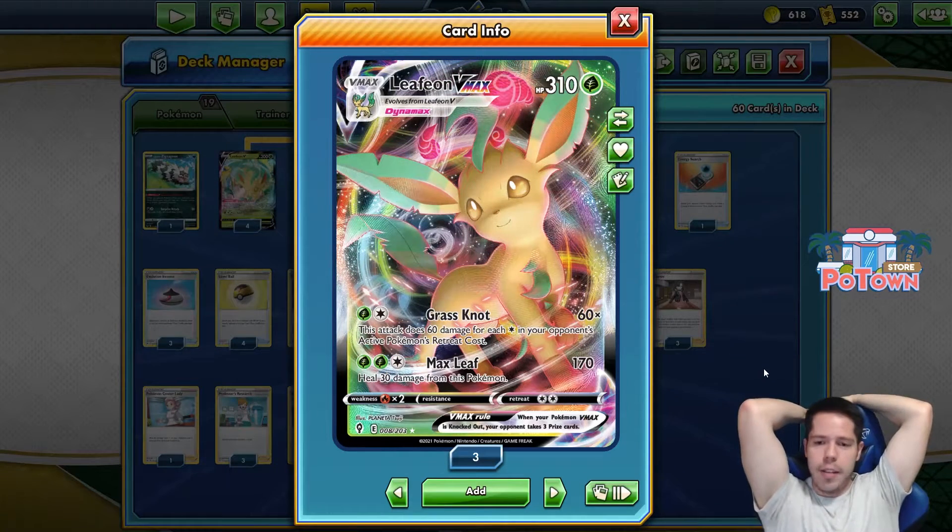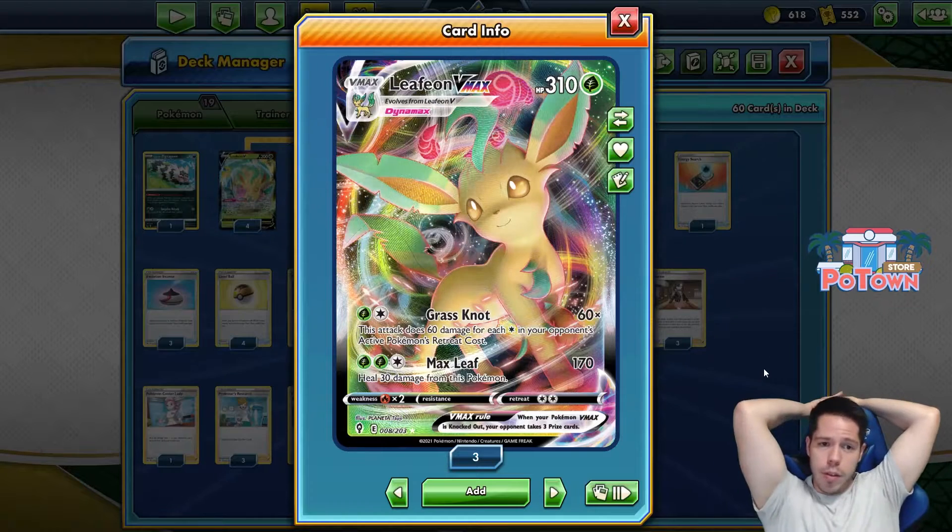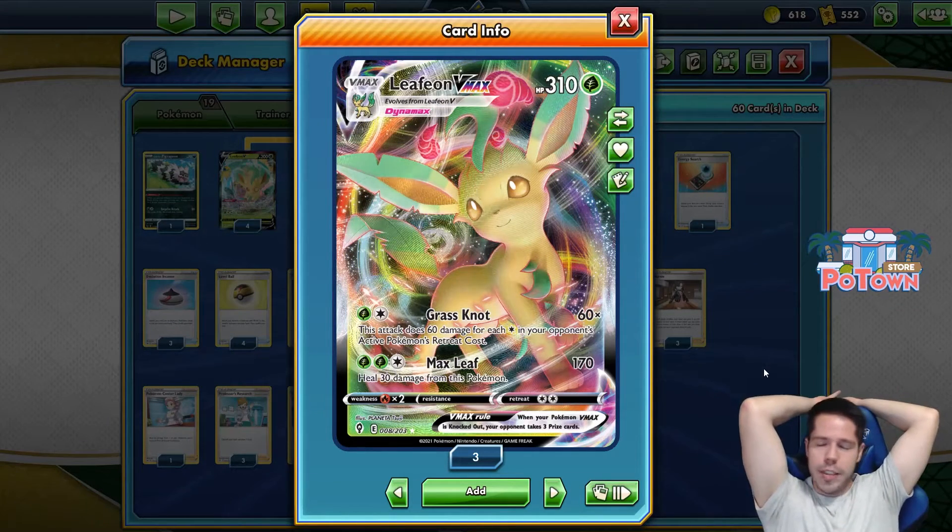Our Greening Cells ability allows us to search our deck and attach a Grass Energy to Leafeon V. Both of those things combined are really awesome and useful in terms of helping the deck set up and get a guaranteed turn to attack with Leafeon VMAX, which is the main attacker — really the only attacker — of the deck. It has 310 HP and has the Grassman attack, doing 60 damage for each Colorless in your opponent's active Pokémon's Retreat Cost.